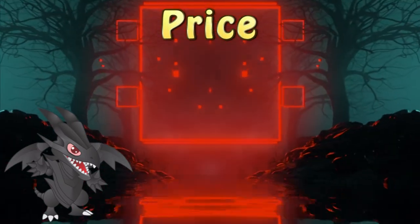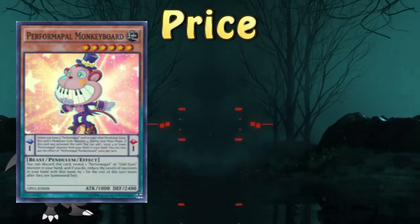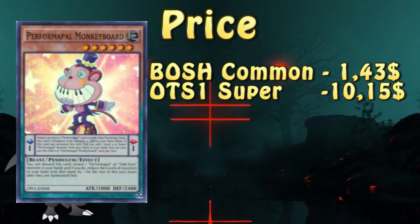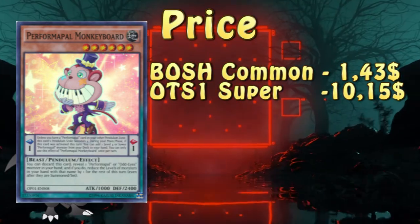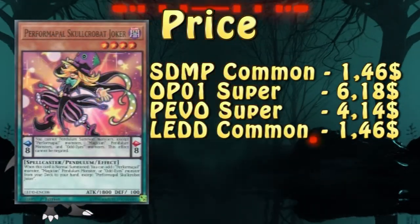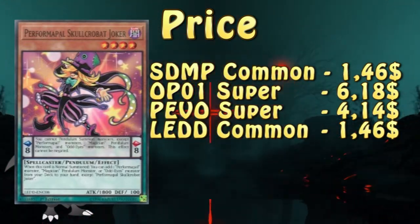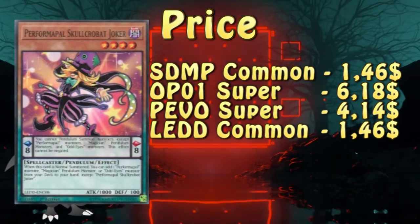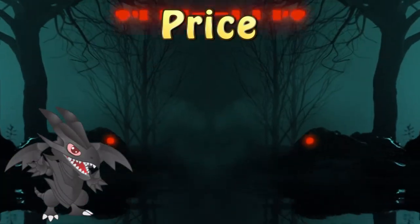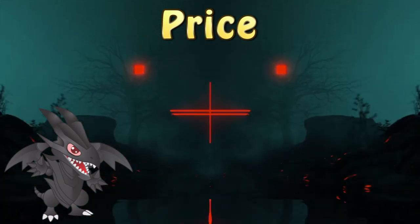When it comes to the price of the engine, it actually varies. Monkey Board had two printings: one in Breakers of Shadow as a common, and in OTS Tournament Pack 1 as a super rare. The common fetches an average price of about $1.50, while the super rare goes for about $10. Skullcrobat Joker, on the other hand, had 4 printings. The cheapest one is a common from Legendary Dragon Decks, fetching about $1.50 again, while the most expensive is — you guessed it — the super rare from OTS Tournament Pack 1, which goes for about $7. Outside of those two, there are also the other scales you have to take into account when it comes to the cost of the engine, and that part depends on what you want it to do.